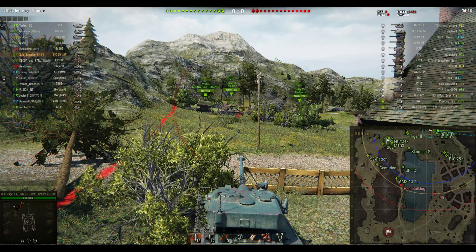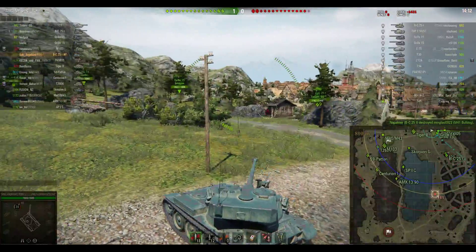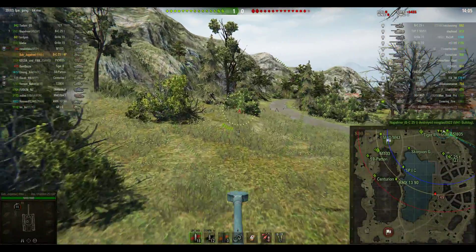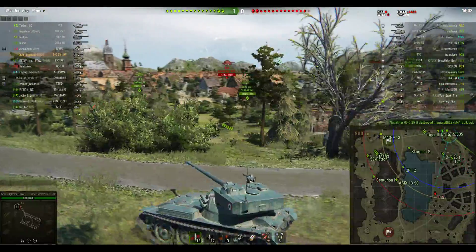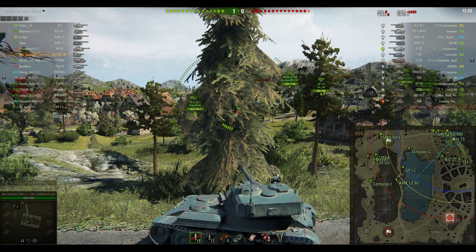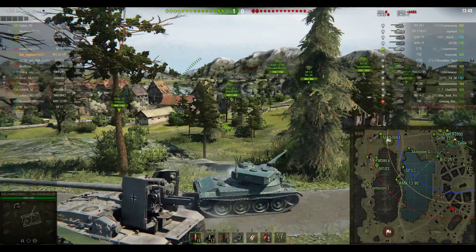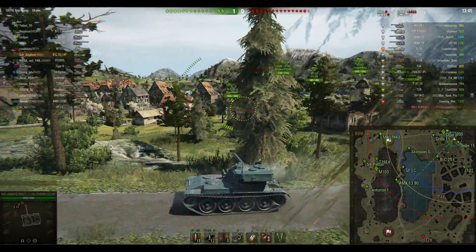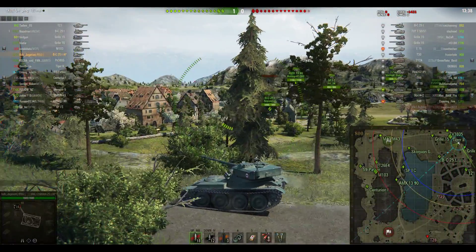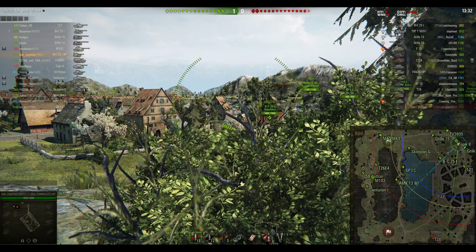We're on Lakeville and Subjugation at this stage of the game is just looking at the minimap, seeing where everyone's going to go — maybe looking to put in a few cheeky shots into the Lake Road, maybe into that T49. Napalmah has already picked up a kill on the M41 Walker Bulldog. Subjugation is just kicking back at the start, trying to get a gauge on where the enemy tanks are. The AMX 1390 is doing a great job spotting on the Lake Road with the Spahpanzer behind him.